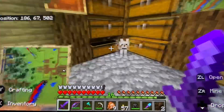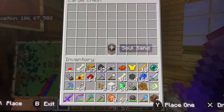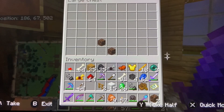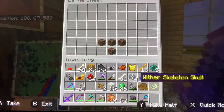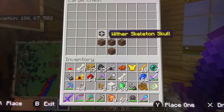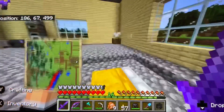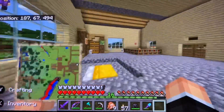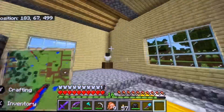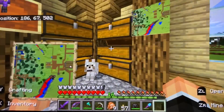Getting full again — maybe I should make an exclusive nether chest. Soul sand and soul soil — we're gonna do some mixing up. One, two, three. This one is gonna come with me, because we're actually gonna put it on here. That looks — I don't know how to explain it, but I like it.